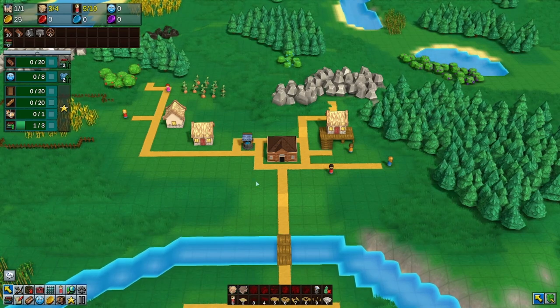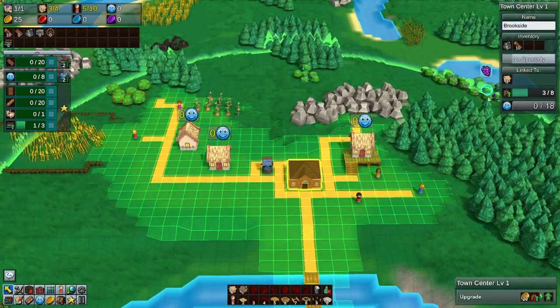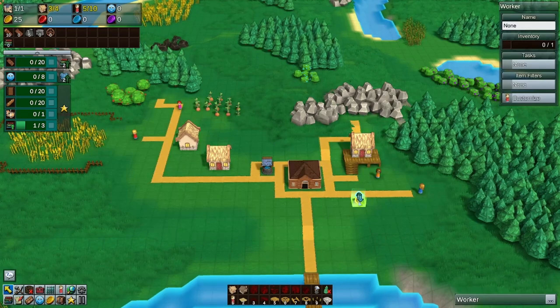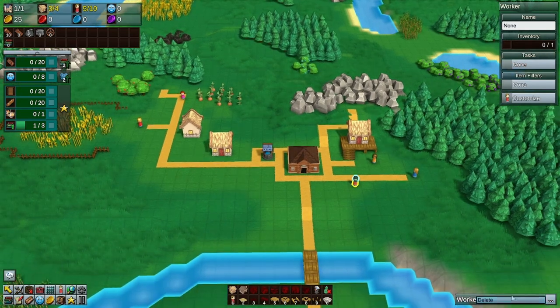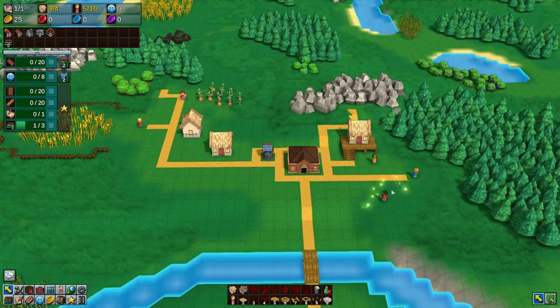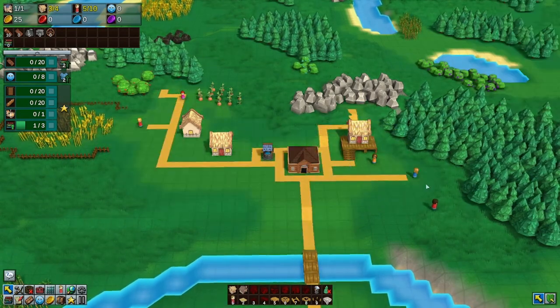When you select an item, you can see information about it in the top right and actions for that item in the bottom right. If we select a worker, for example, we can see their name, what they're doing, and their task list, as well as an option to delete that worker. To give a command, you select a worker, right-click on something, and then click on a destination.